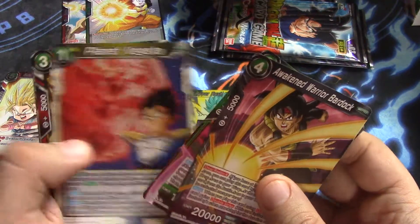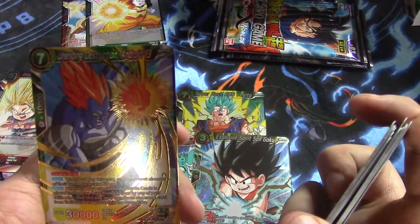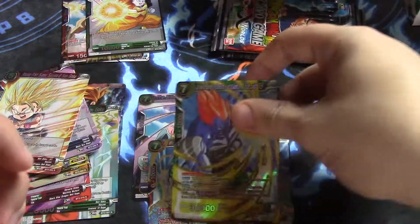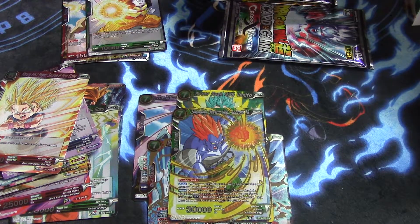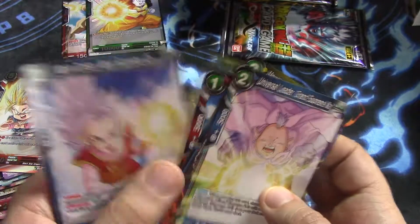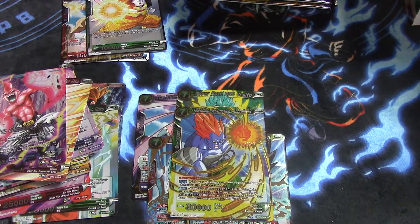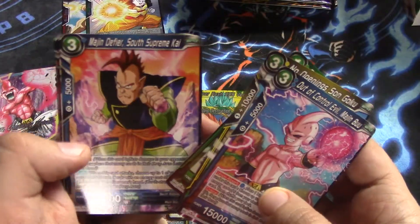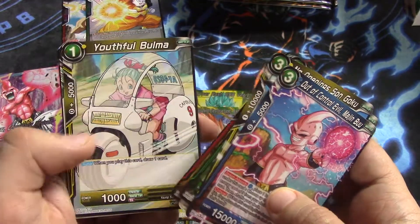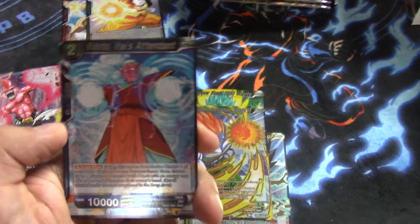Alright, and we have Unending Destruction Android 13. I wonder if that means we're not going to get our Caulifla. But these boxes seem to be more randomized than the last set did, where you kind of knew what you were getting. Like if you started opening certain Super Rares, you knew how the box would eventually pan out. We have Majin Buu Completely Revived leader card — went over him in the first video, so please check that out. And we have Kibito Kai's Attendant — I said that wrong both times, I'm sorry.